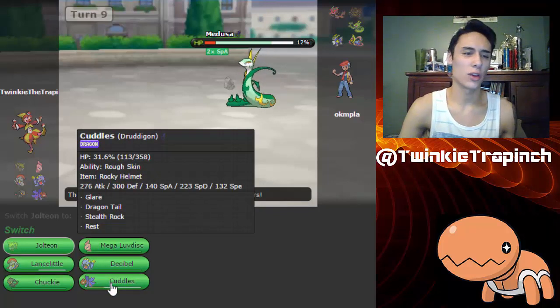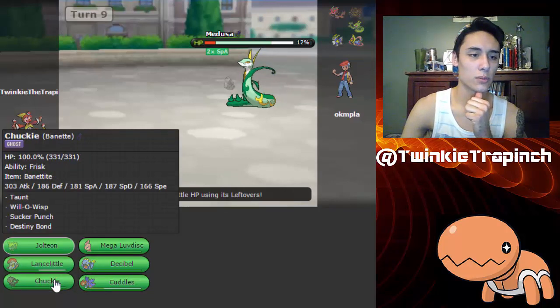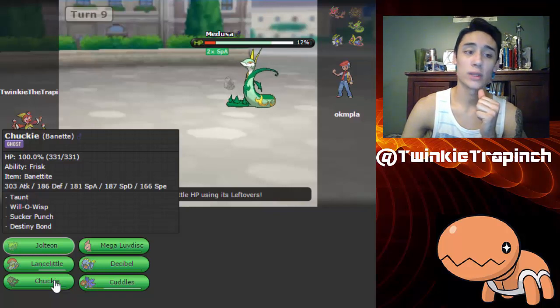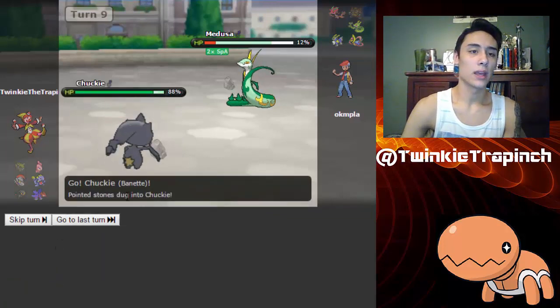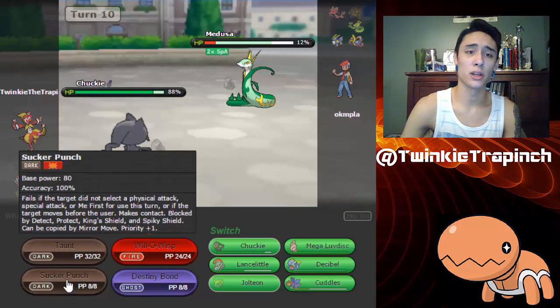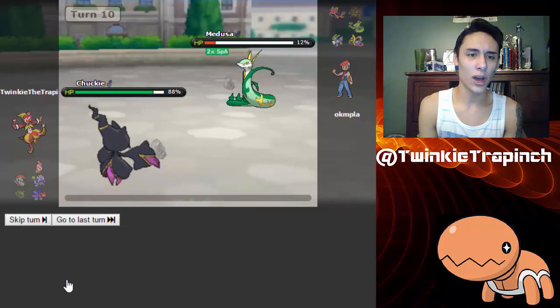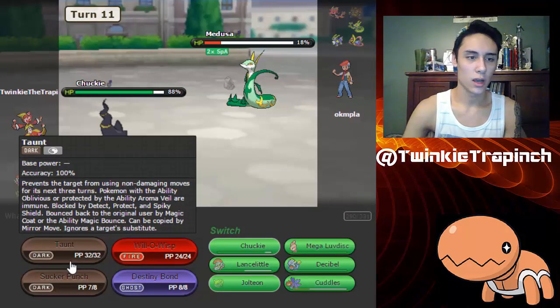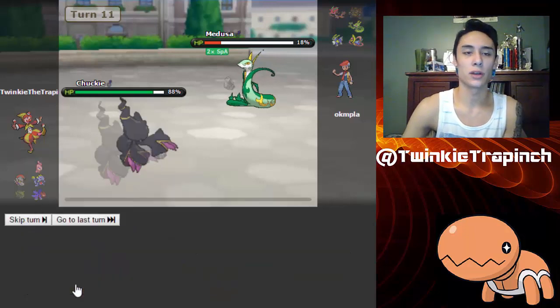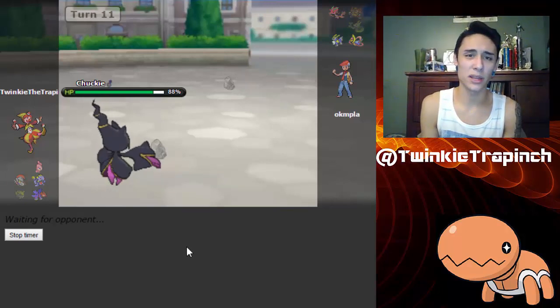Okay, that thing used Leaf Storm. Right now I think my best course of action is — no, not Sucker Punch — it's Taunt. Actually, I'm gonna switch in Chucky and use Taunt... wait, he can't set up a Sub so my best bet is to go for Sucker Punch because he cannot set up a Sub and he's obviously going for another Leaf Storm. I'm just gonna keep going for Sucker Punch. There we go! Alright, so I take down his Serperior — I believe that's two Pokémon down right now.